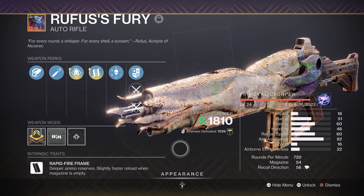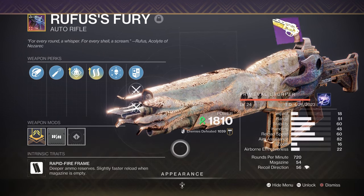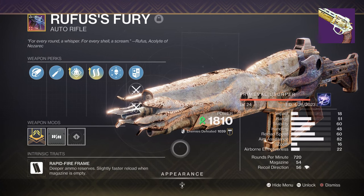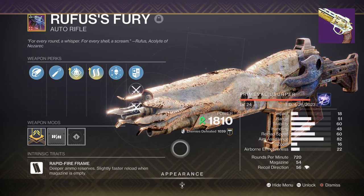This also works out well for overload champions, which is my main concern when being used in the endgame. However, the Kept Confidence with Loose Change and Collective Action is also a good weapon to use since we can consistently activate these perks via ionic traces to collect energy.